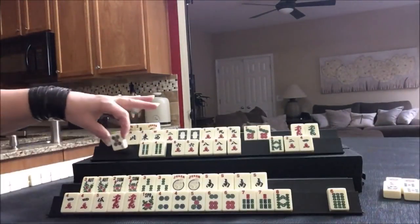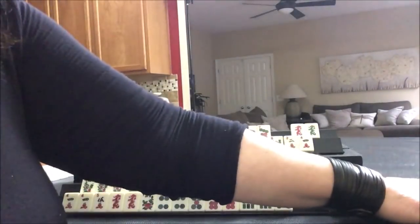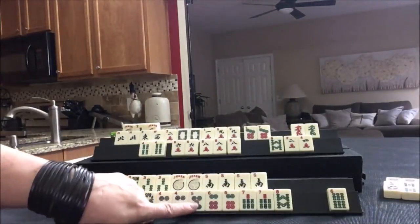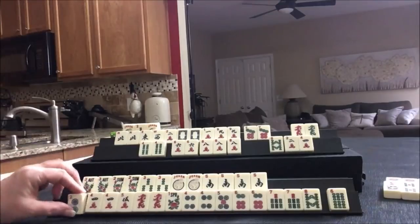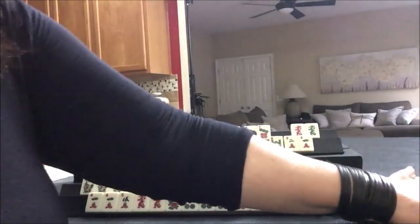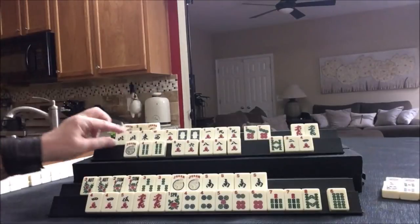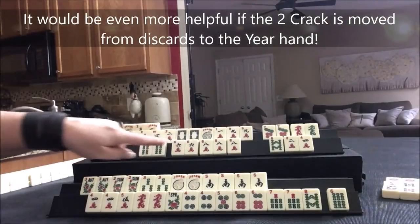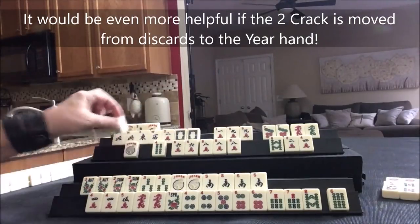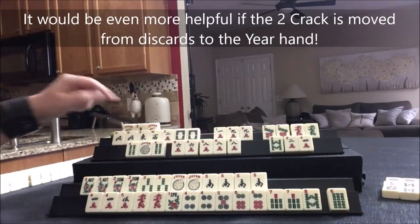Five bam. Five dot - don't need that. That's the second five dot out and we need one. We have no white dragons - that's a gap. Two dot - we do not need that. Let's draw. That's helpful. Maybe put that up there, or use it down here for the four. Now that hand would be set: kong, pung, kong. There's our pung for the two.